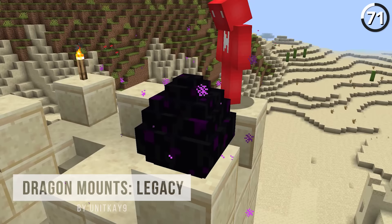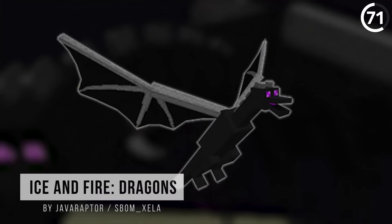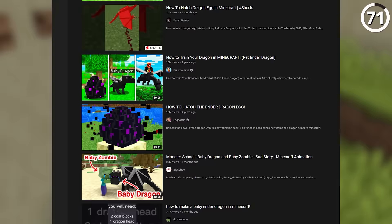What if I told you that you can hatch the ender dragon egg? As crazy as it sounds, it's actually come up at Mojang Studios. Apparently there have been talks of having some way to tame an ender dragon as a pet. While this post mentions having different elemental powers for each one, I think just having a baby version of the ender dragon that we could raise as our own would be cool enough.